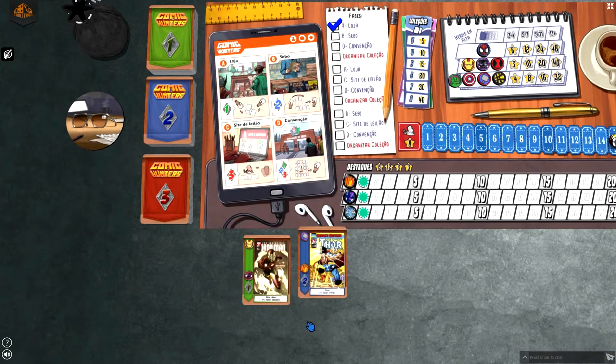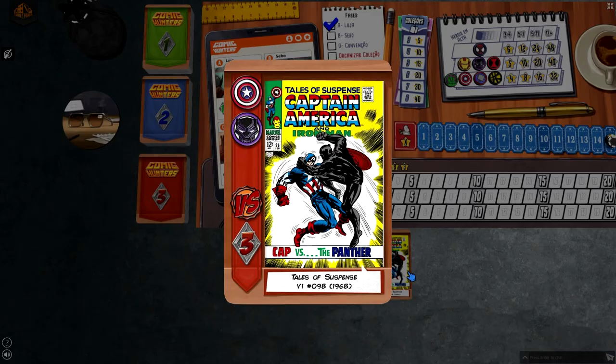Each card in the game represents a Marvel comic book with its original cover art, publication data like name, issue number and year, hero icons indicating in which collections it should be added, and highlight icons indicating important features in that issue. Last but not least, the market value icon indicating how much that comic is worth in the game.